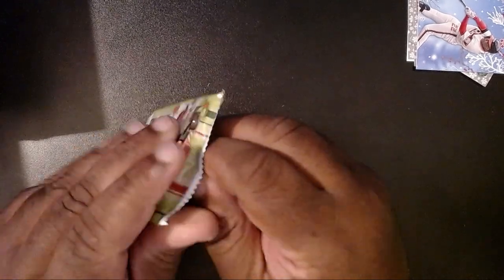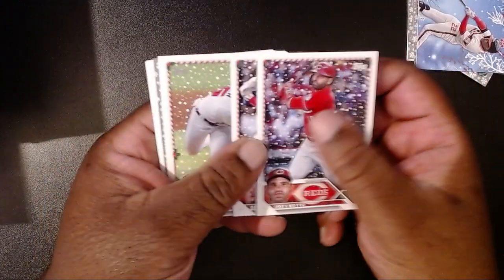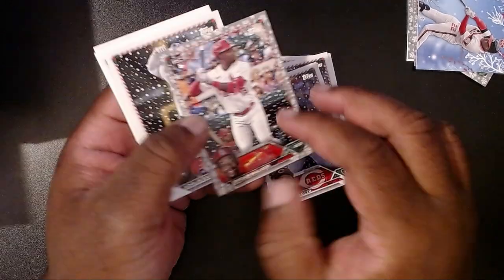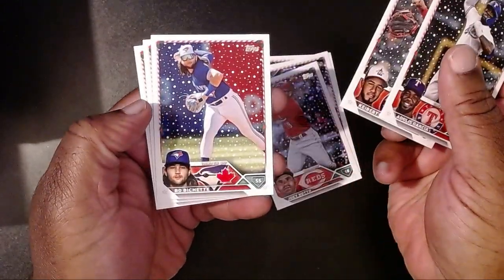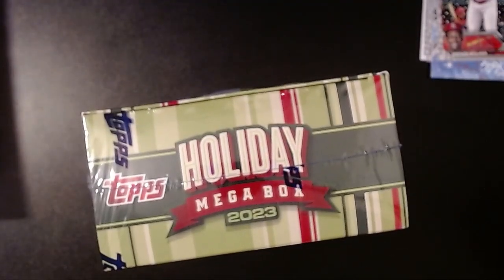Last pack of box one: Joey Votto, Seiya Suzuki, Spencer Strider from the Braves, Anthony Rendon, and we have a Jordan Walker with a special card — that one is actually probably my favorite card of the rip so far. Adolis Garcia, Kebert Ruiz, Oneil Cruz, and Wilson Contreras. So far the Jordan Walker is my personal favorite. We've finished the first box and I'm actually enjoying this quite a bit.